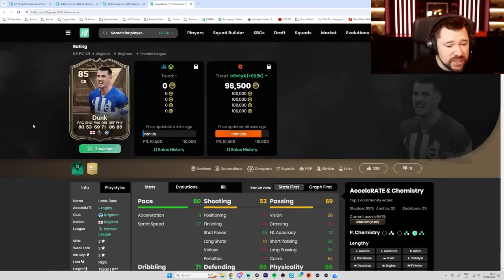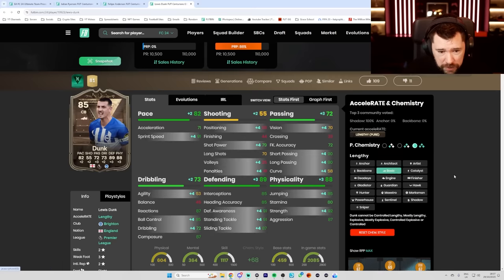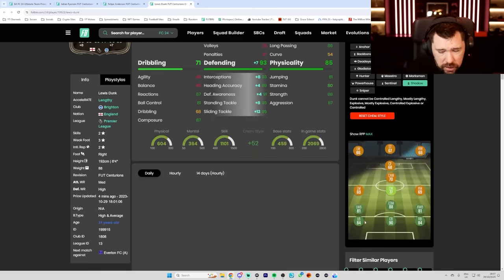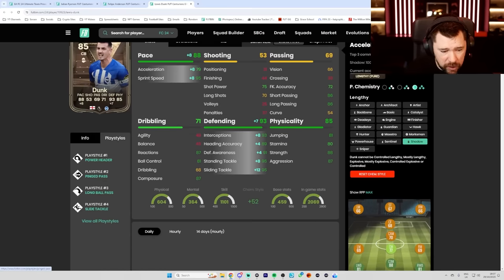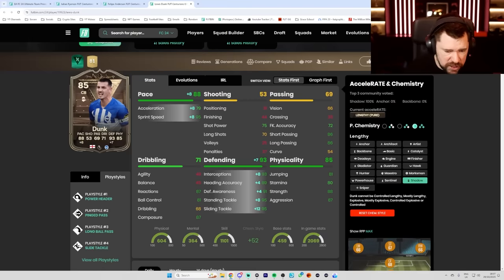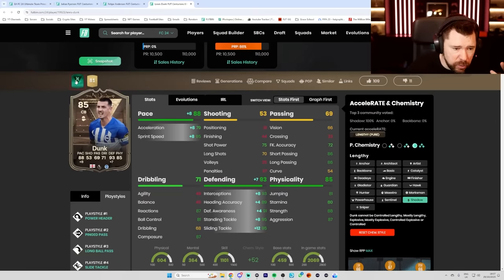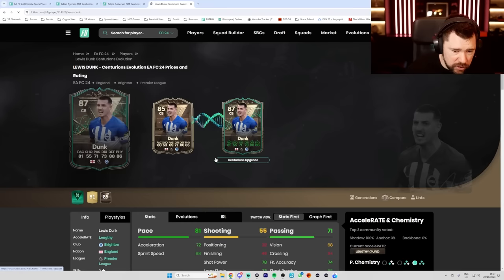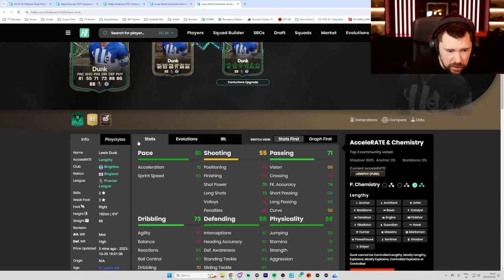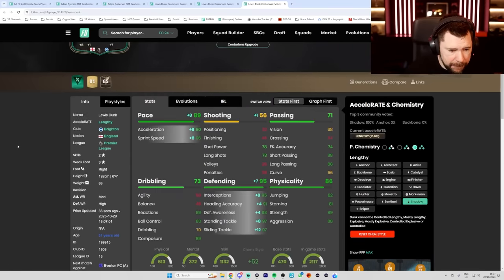I quite like that card. Then we've got Lewis Dunk. They've given him 35 pace, 10 stamina, and a big dribbling boost. Pop a shadow on Dunk — he's all right. He's six foot four. Power header, ping pass, long ball pass, and slide tackle. Not the best playstyles, but passing's nice. Other than agility and balance, dribbling's nice. Defending's brilliant, pace is good. Assuming he's lengthy at that height — he is pure lengthy. And he is eligible to go up to an 87 because of the Centurions Upgrade, which is obviously an even better card if you wanted to use it on him.